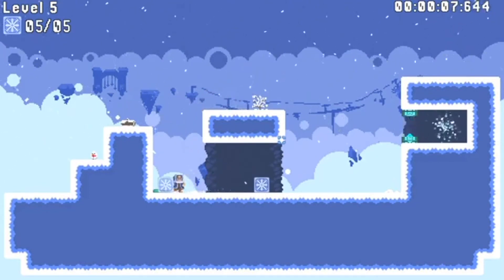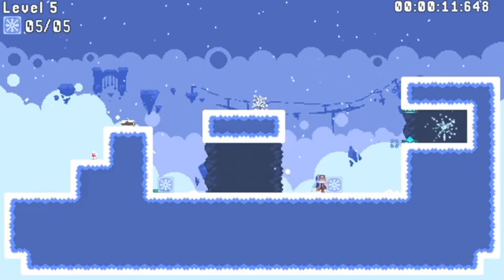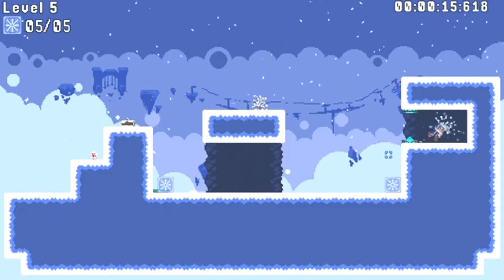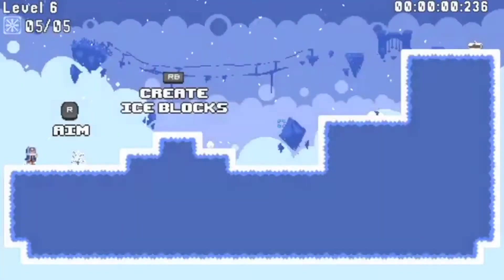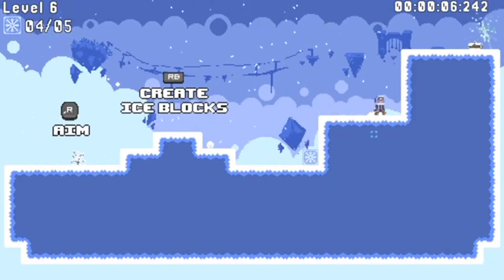Now what do these block puzzles actually consist of? Well in this game you play as this little Eskimo-looking dude who can shoot out blocks of ice by pressing R1. You'll be using these blocks to platform through stages and putting them on buttons to open up a door that leads to the exit of the level.